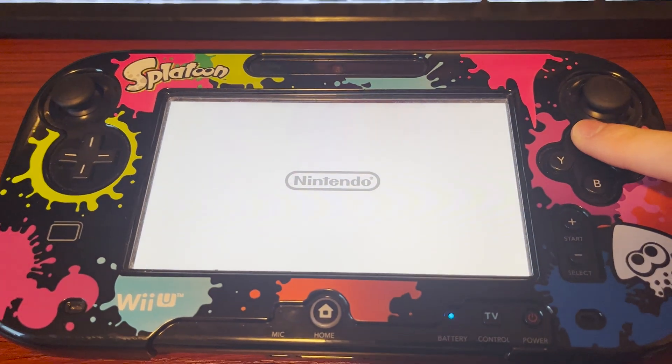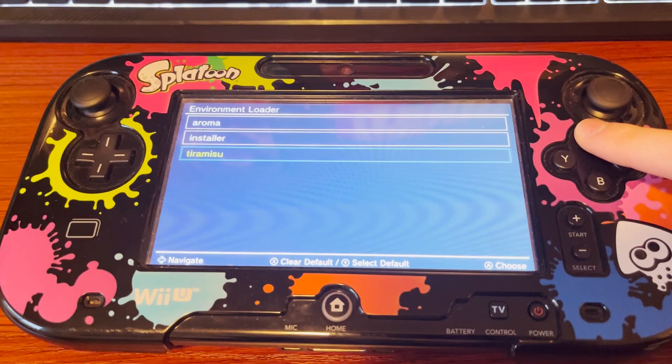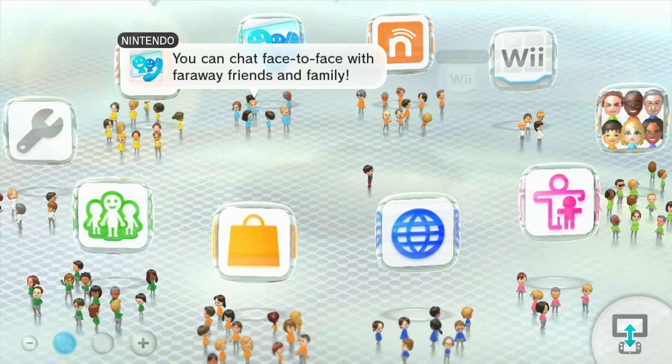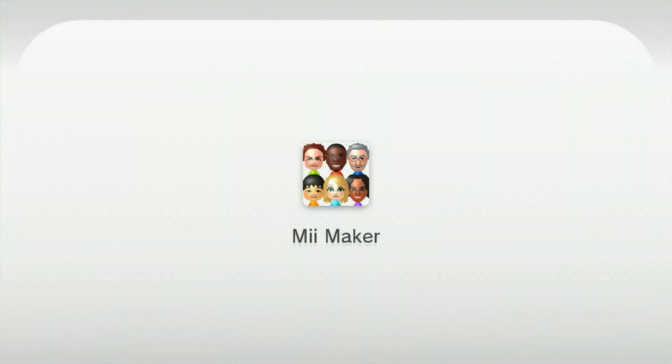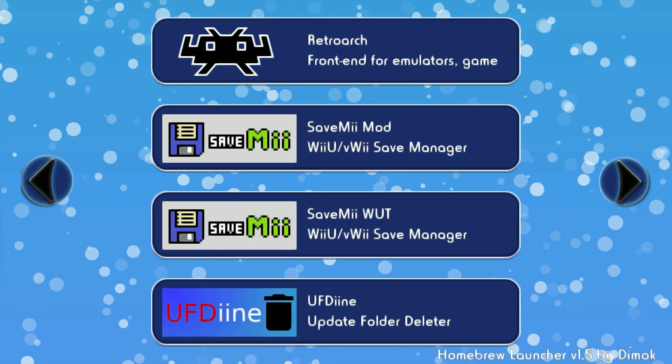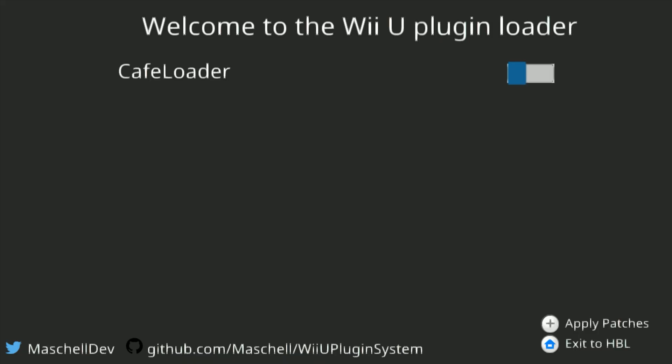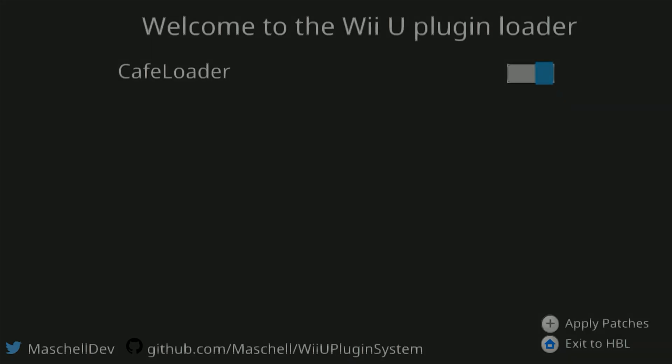Make sure you're booting into Tiramisu for this part — Heartbreaker doesn't work unless you're in Tiramisu. Then just go into the homebrew launcher the way you usually do; I do that with Mimaker. Scroll past all of your other homebrews to get to the Wii U plugin loader. Wait for it to load up — it took a really long time for me for some reason. Once it loads up, click on the blue switch and turn on the patch. Press plus and then get out of there; it saves the patch for you. Unfortunately you will have to do this every time you turn on your Wii U, but it's a pretty quick thing.